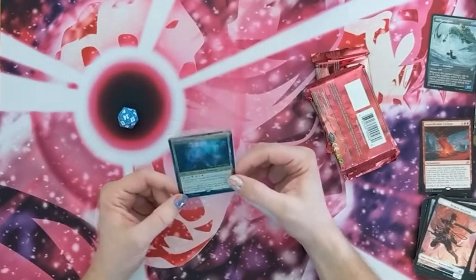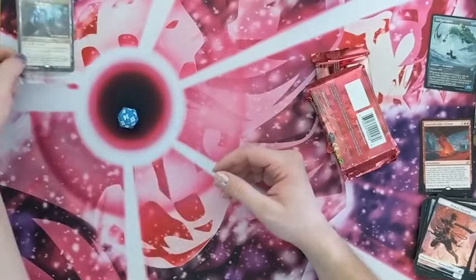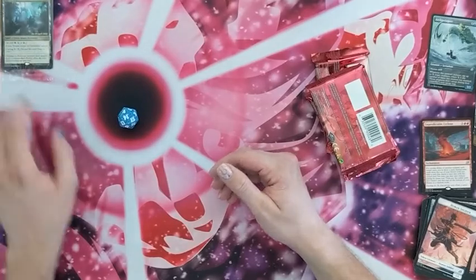Our promo is the Ketria Triome. Troy on the channel also got a Triome as his pre-release foil. So this one is the Ketria Triome — Temur colors. I always call it Temur colors.